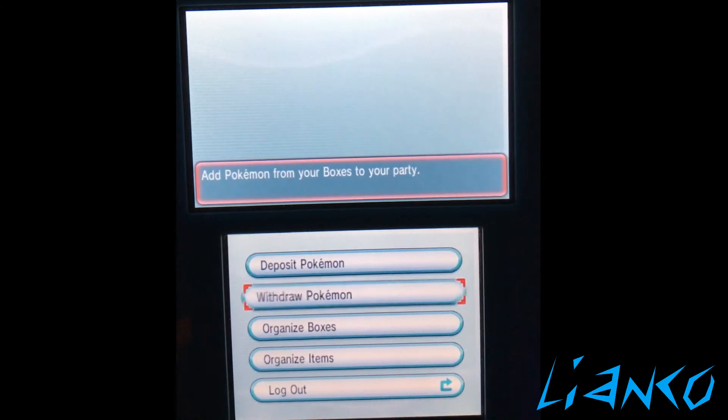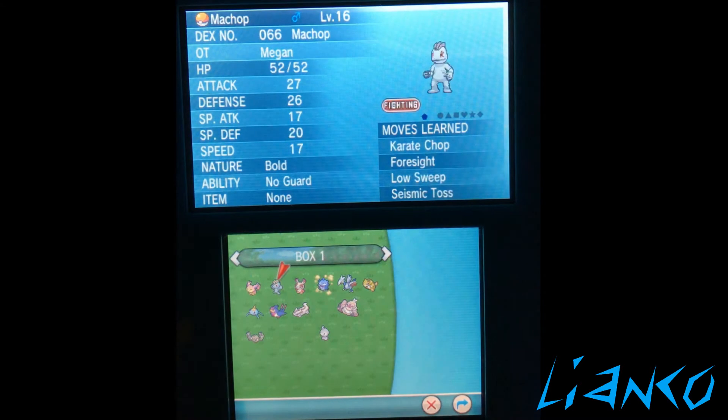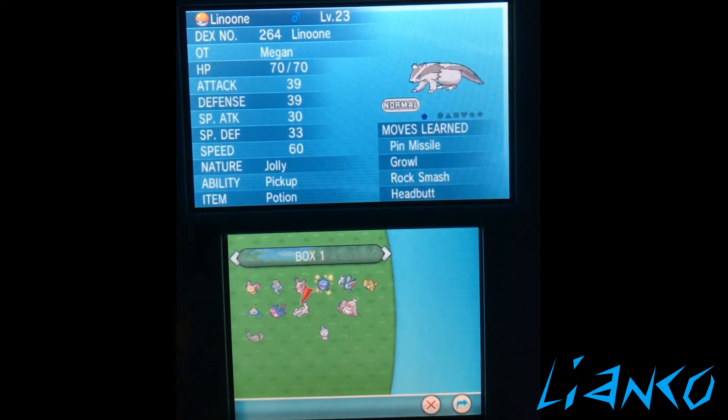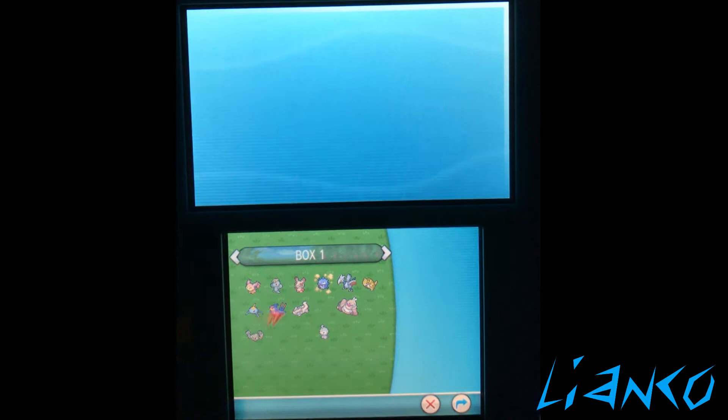Alright, organize boxes. Okay — Skitty, Machop, Spinda, Koffing, Skarmory, Sanshu, Slaking, Linoone — I can never say that right — Swellow, Skitty again, Geodude, and Castform. Is that it?